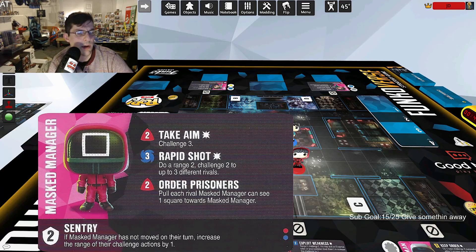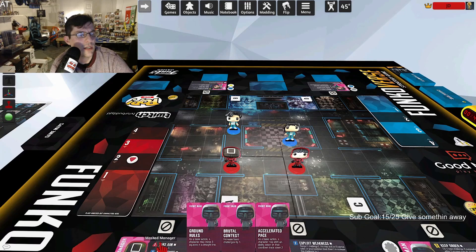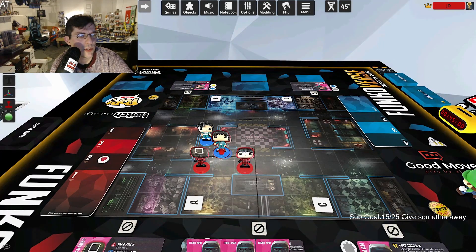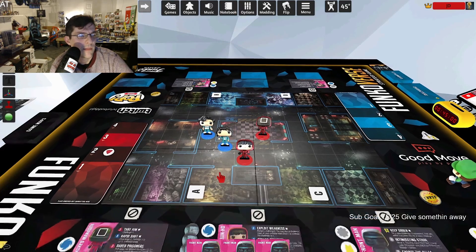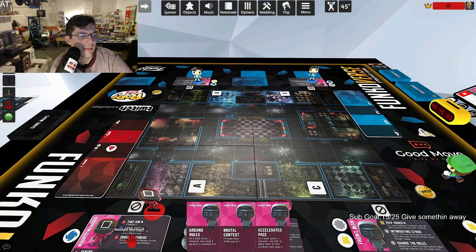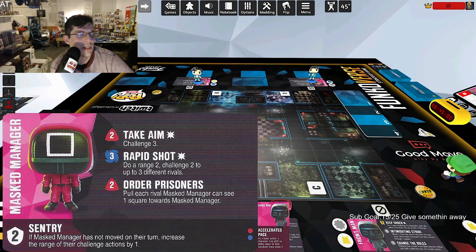His third ability, Order Prisoners: pull each rival the mass manager can see one square towards him. You can do some weird setups — pull people toward you and then move past them. It's always good to have a push or pull move. Overall his kit is pretty solid; Rapid Shot is his best move. He doesn't have a lot of movement, so I think he's mid.